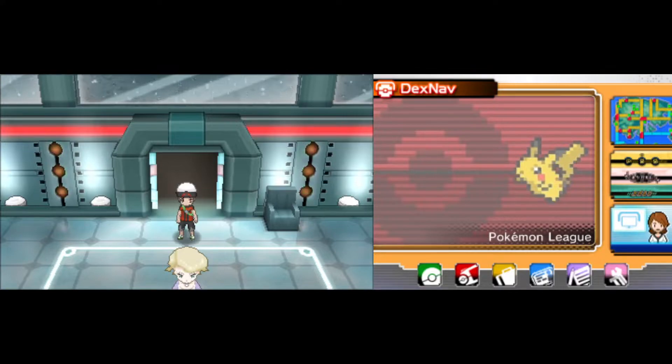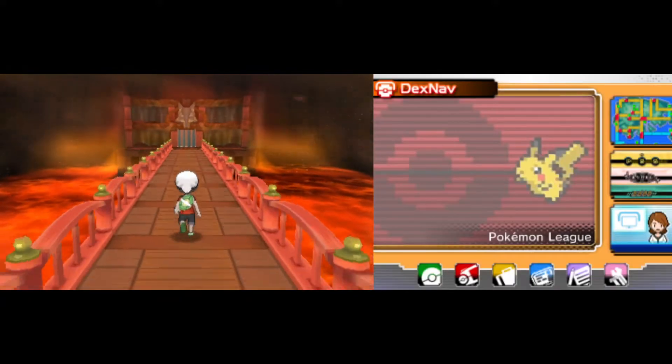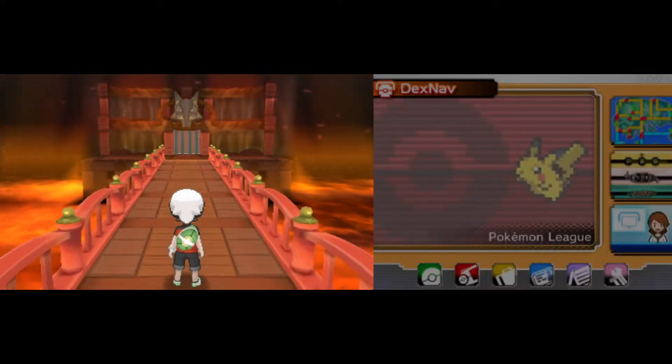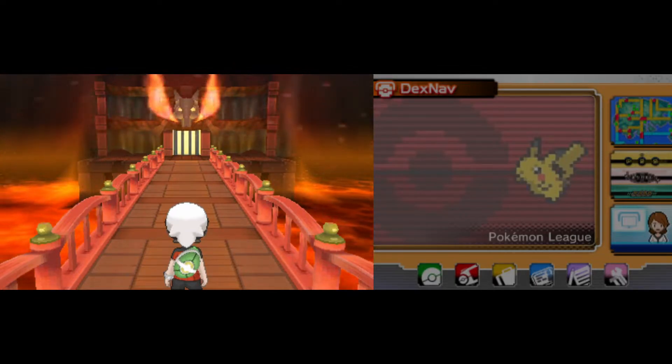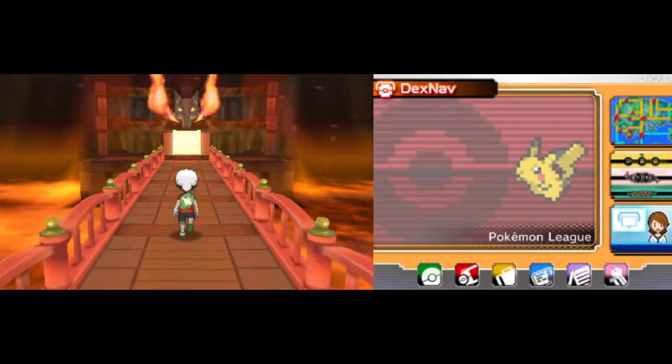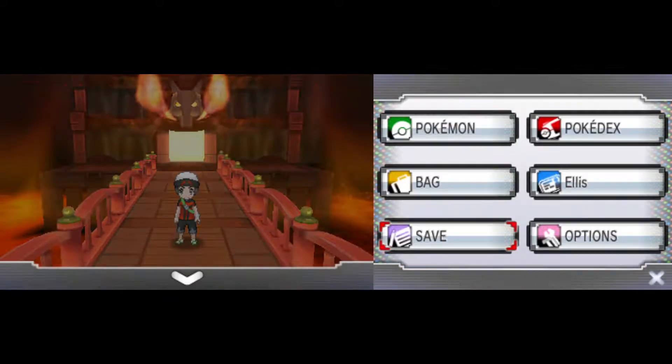And we are back — Pokemon Omega Ruby Hardcore Nuzlocke, the run continues. We have made it to the fourth and final member of the Elite Four, and it is going to be Drake and his dragons. I am feeling really good about this. We have done fantastic for these first three fights against the Elite Four, and I don't think this one's going to be any different. Salamence is a little bit scary, but Kingdra always is a problem — my team is really well equipped to deal with dragons.